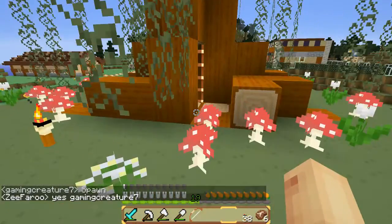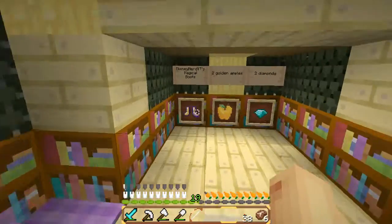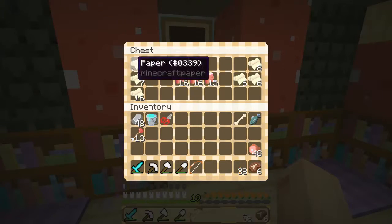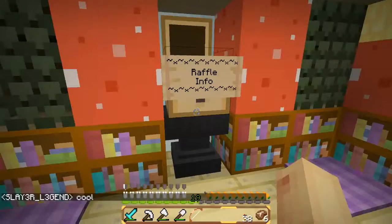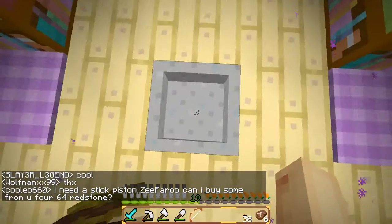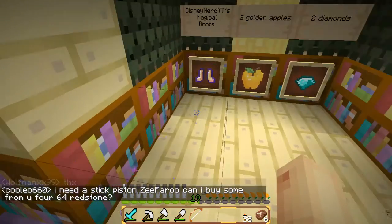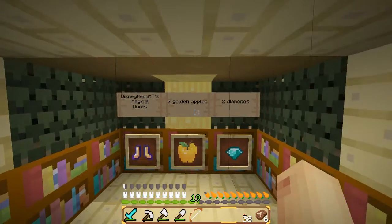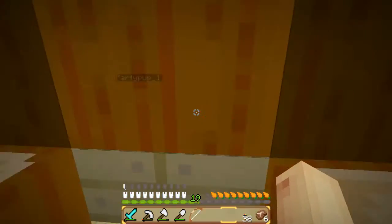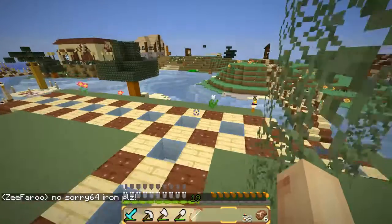This is like a raffle tree — well that's what I call it. So you go down this ladder and it's like a raffle thing. So each week you can go in here and take one of these papers, put your name on it, and put it in the hopper. And if you win, you win all that stuff. So you'd win Disney Nerd's boots, two golden apples, and two diamonds for this week. I think last week it was like a saddle, horse armor, and some iron.